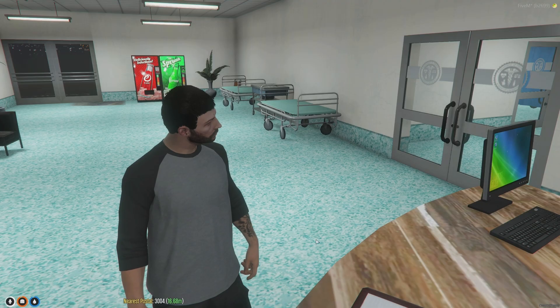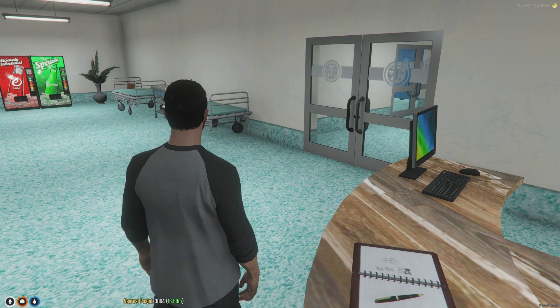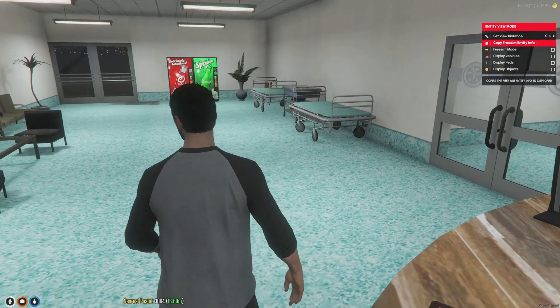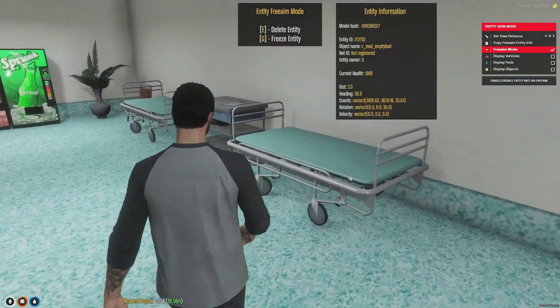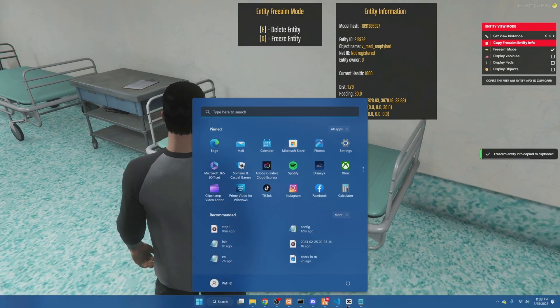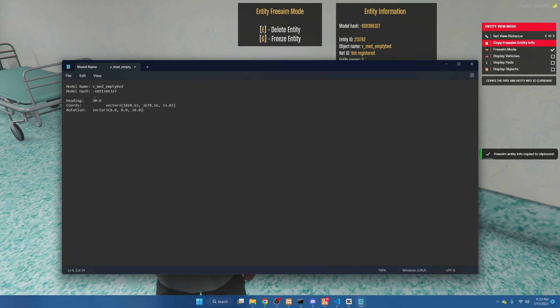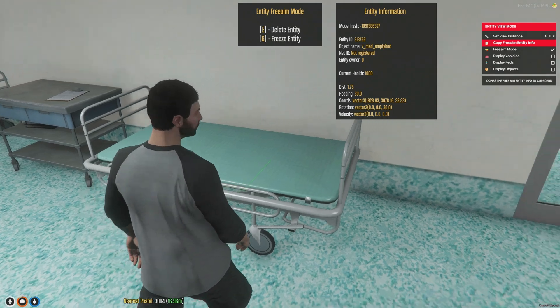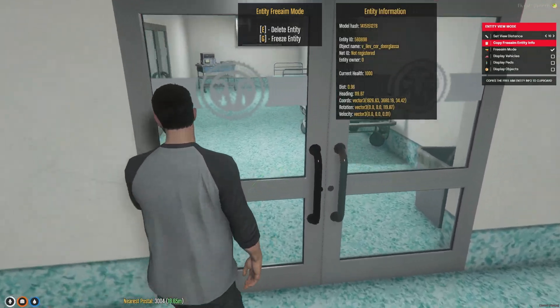Tab back in and type /admin, go down to developer options, and use view entity mode, then free aim mode. Go over to the beds and copy the info — open Notepad or somewhere you can paste it. All we need is the model hash, so copy that, go back to the config, and replace it. Some beds may be different models so you'll need to get the hash for those as well.